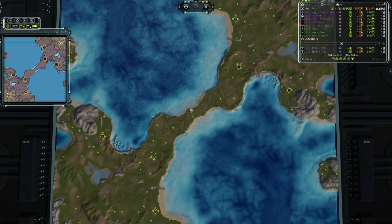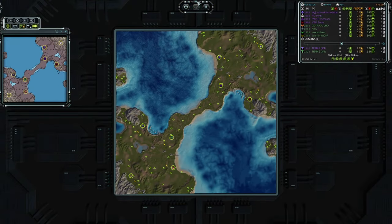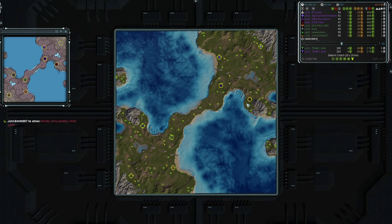Hey, thank you for watching and welcome to Force Lines Forever. Today I have a 4v4 custom match here on the most famous map of all time in Supreme Commander — it is Seton's Clutch. Let's go ahead and introduce our teams and our players, starting off with team one up here in the northeast corner of the map.